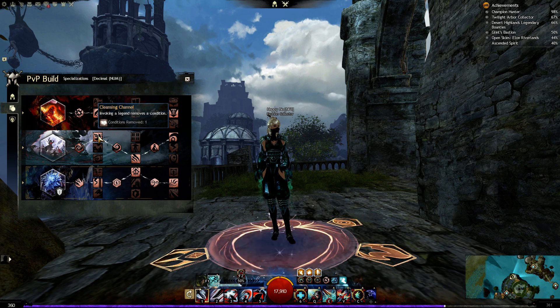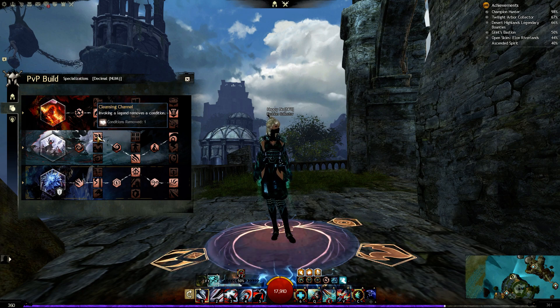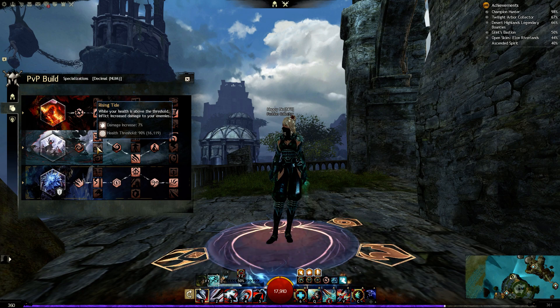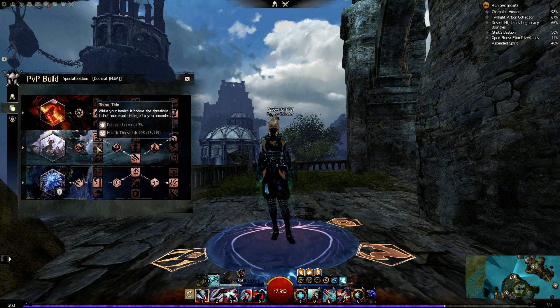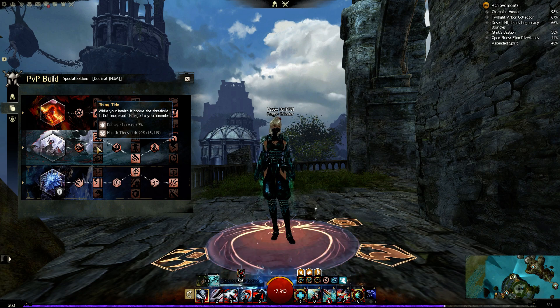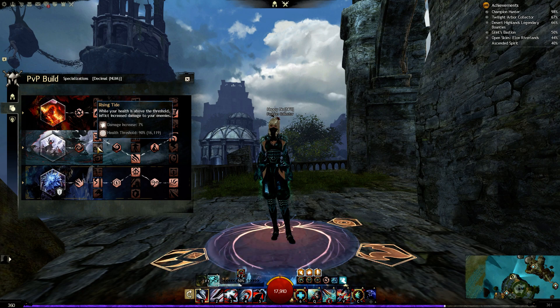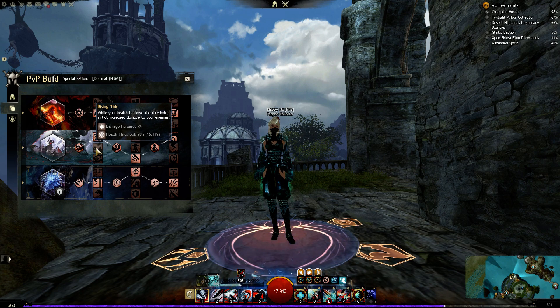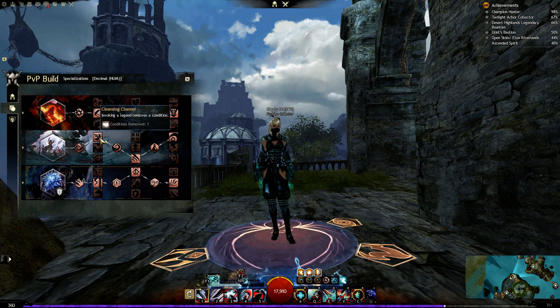In Invocation I'm using Cleansing Channel — invoking a legend removes a condition, which is still nice for survivability. Otherwise Rising Tide is for hardcore players who rely on bursting enemies and getting out of combat quickly. It's hard to maintain 90% HP because even one hit puts you below that threshold. I would only recommend Rising Tide for hardcore pro players — for less advanced players, go with Cleansing Channel.